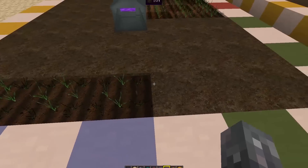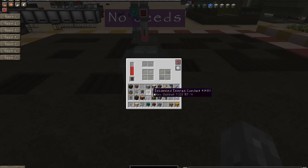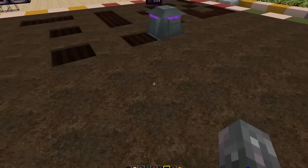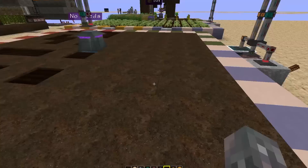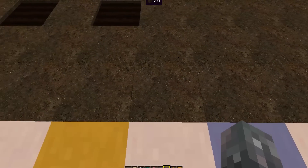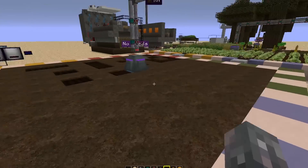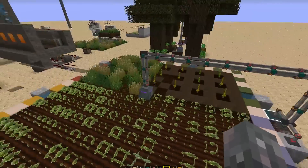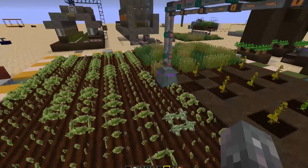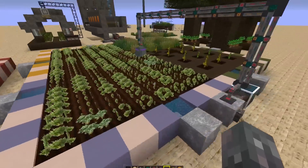If you upgrade the Farming Station with a Double Layer Capacitor — note it won't accept a basic capacitor, you have to start with a double — it will now plant a larger plot, adding two rows to each side, giving you an eleven-by-eleven area. With an Octatic Capacitor it grows yet again by two rows on each side, giving you a thirteen-by-thirteen plot.